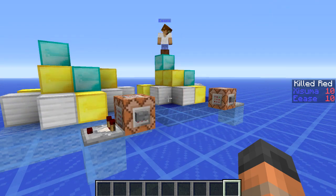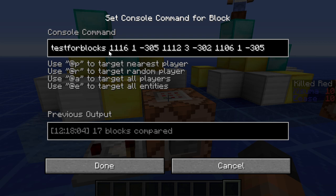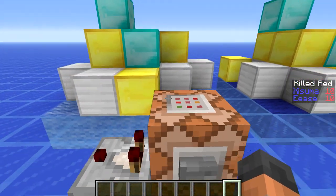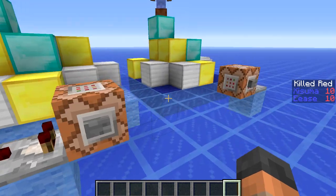These next two features I am very excited for. We have a new command first of all — this is 'testforblocks.' Test for block already existed, but now you can test for multiple blocks at once. We have two sets of coordinates that will be either side of a cubic region we're going to define — one over there and one up in the sky a little bit, so we're targeting all of the blocks in that region.